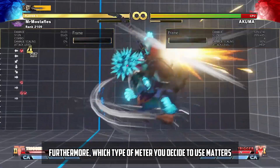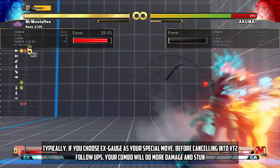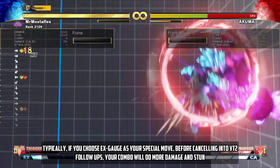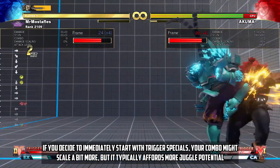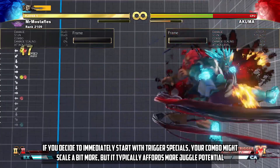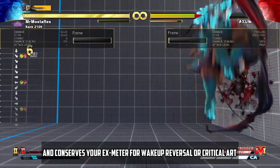Furthermore, which type of meter you decide to use matters. Typically, if you choose EX gauge as your special move before cancelling into VT2 follow-ups, your combo will do more damage and stun. If you decide to immediately start with trigger specials, your combo might scale a bit more, but it typically affords more juggle potential and conserves your EX meter for wake-up reversal or critical art.